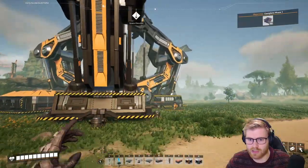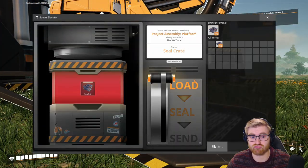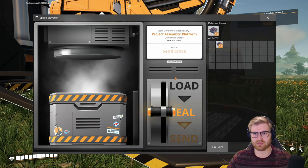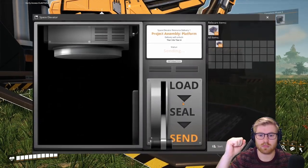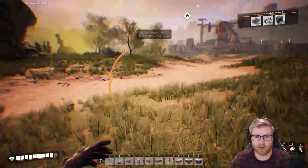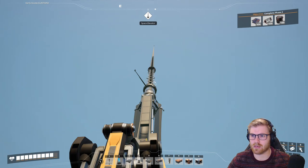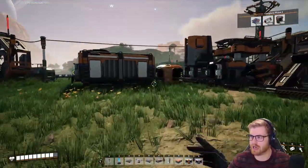The space elevator — the crux of our mission — it's all about finishing the different phases. Can I just dump these in here? Phase one complete! To complete phase two we're gonna need 500 of those things that took us forever to get 50 of. Nice.